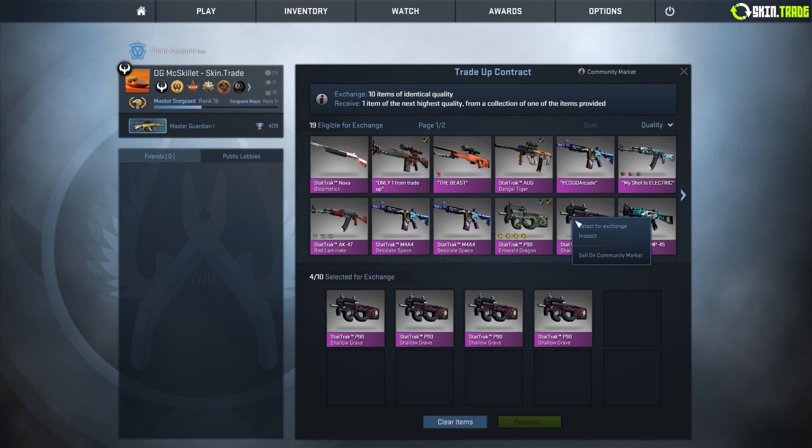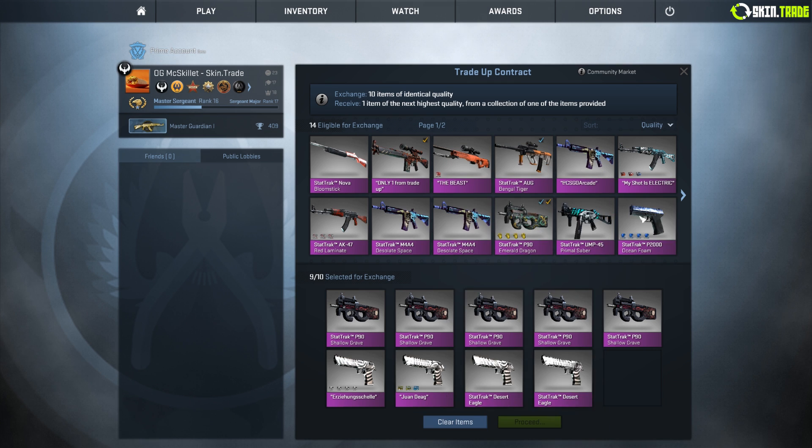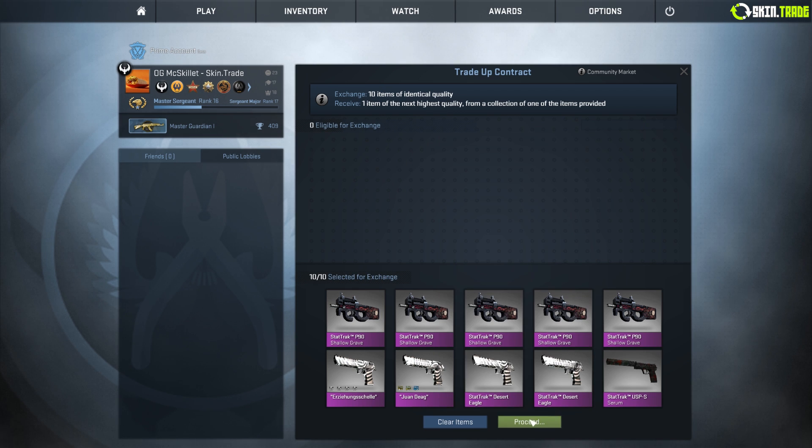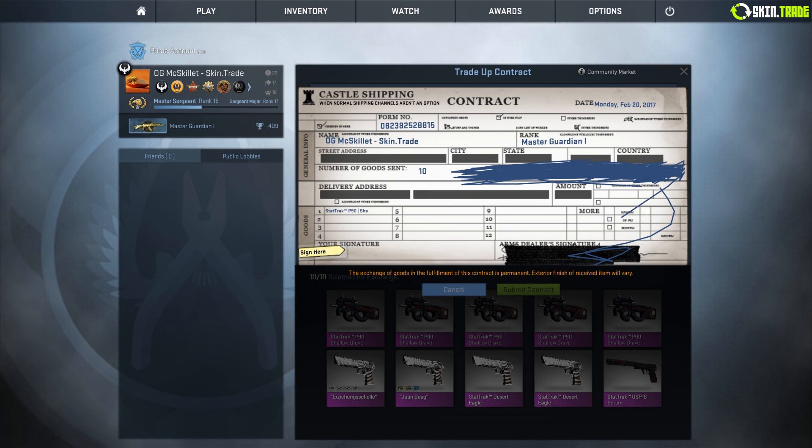Hopefully we can get something from the new collection. I'm setting up the second attempt now. I didn't do the exact trade-up I had in the simulator, but I don't think that screws up the odds because these are both one-collection outcomes and these are both two-collection outcomes. So it should still be a 33% chance to get one of those skins - I'm pretty sure we still have a 33% chance to get the Scout I'm trying to get.